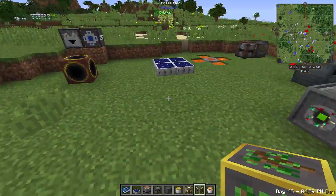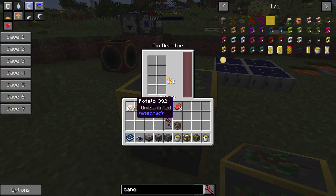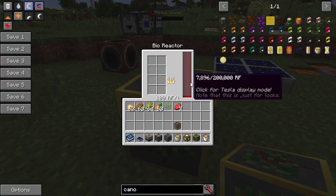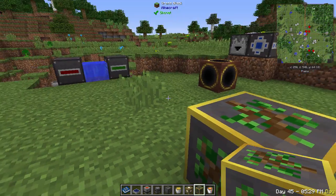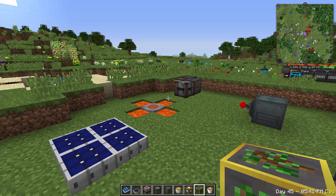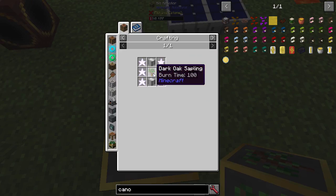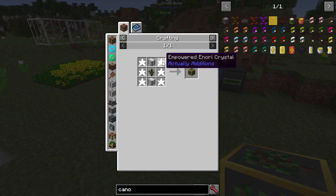The bio reactor generates RF from organic items. One unique item type gives 4 RF/tick, but adding five different item types brings it up to 100 RF/tick. With a variety of farm crops running into it, you can generate a lot of RF quite easily and early on. Power generation in Actually Additions is notably accessible — most recipes only need iron.